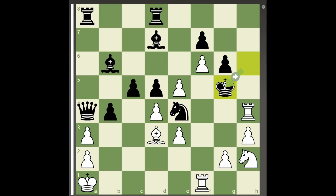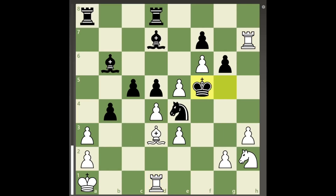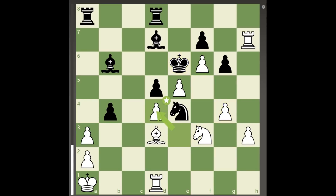White is very close to mate but still needs to be careful. If white plays rook to h7 to threaten pawn to h4 mate, black can play the counter queen sacrifice queen to d1 check, and after rook takes d1, king to f5, black's king will be able to successfully escape.